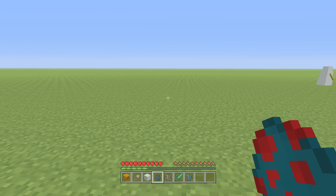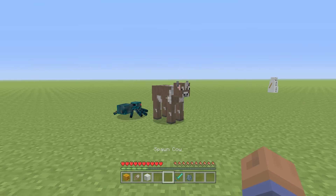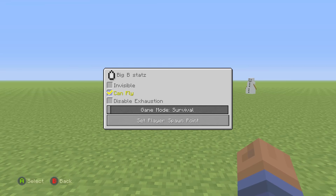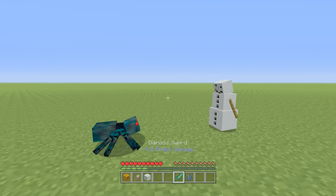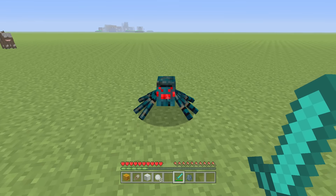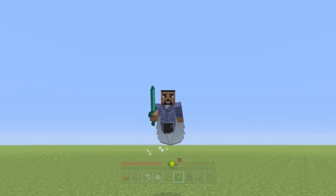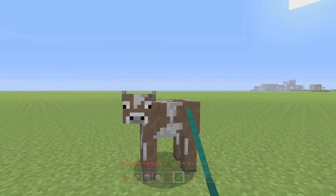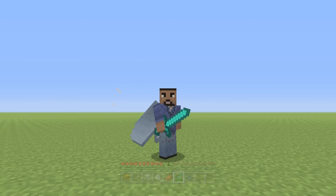Next up is a feature from PC — when you hit mobs, they now have hearts. I'll switch into creative to be on the safe side. I'll use the snow golem to demonstrate: when you hit the mobs, hearts actually come off of them. I thought that was a pretty cool feature, now that they've added hearts that come off of mobs when you hit them.